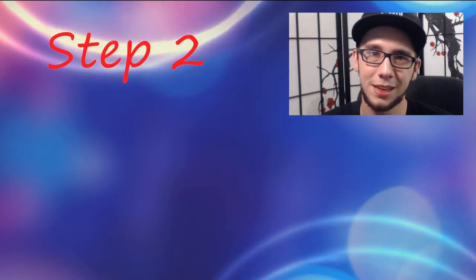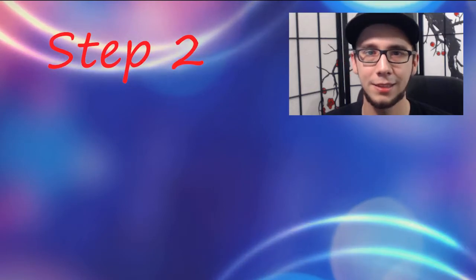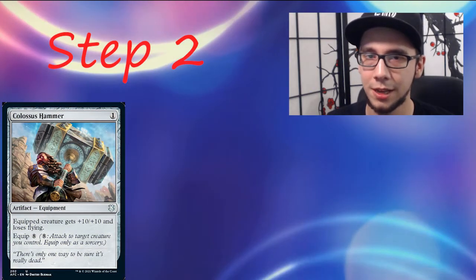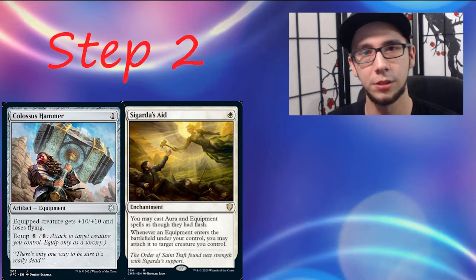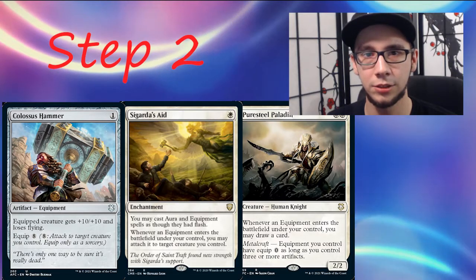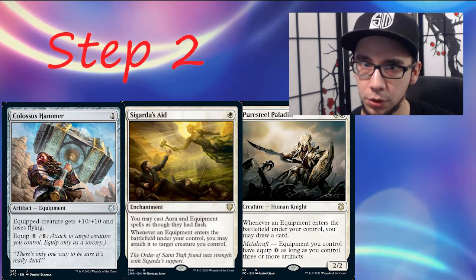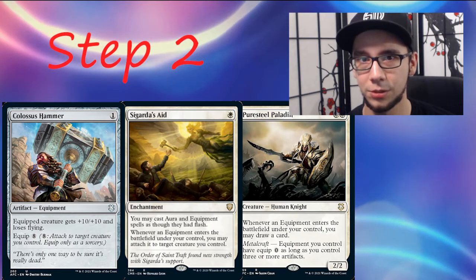The second step is usually to play a card that allows you to bypass the 8-mana equip cost that comes with the Colossus Hammer. This usually comes in the form of Sigarda's Aid or Puresteel Paladin — a very efficient low-mana card that allows you to just cheat that Colossus Hammer onto a creature you paid zero mana for and get in for effective damage as soon as possible.